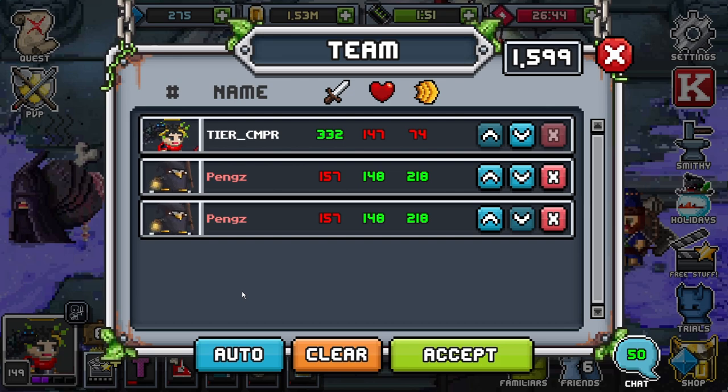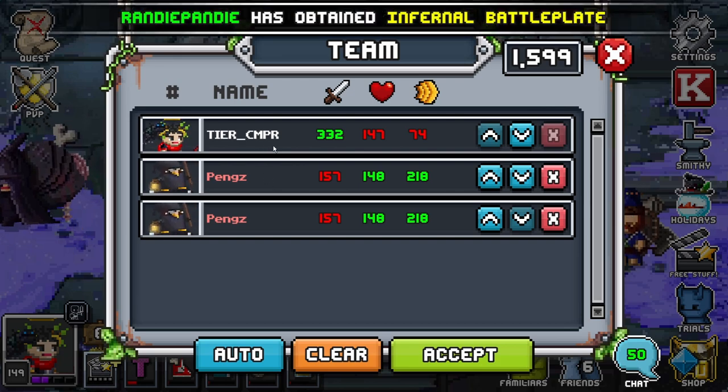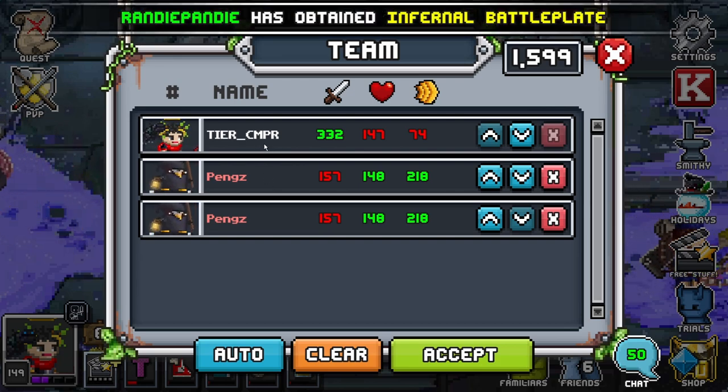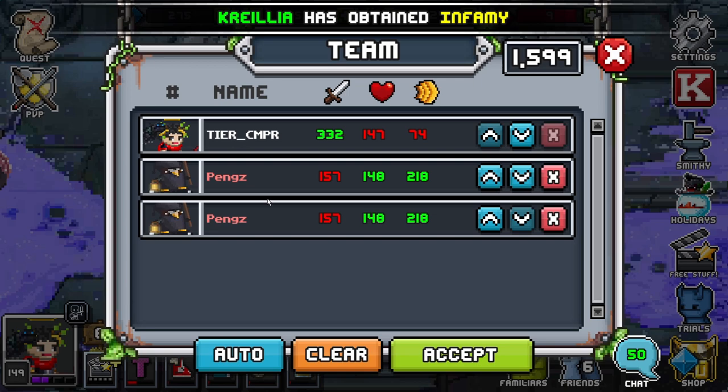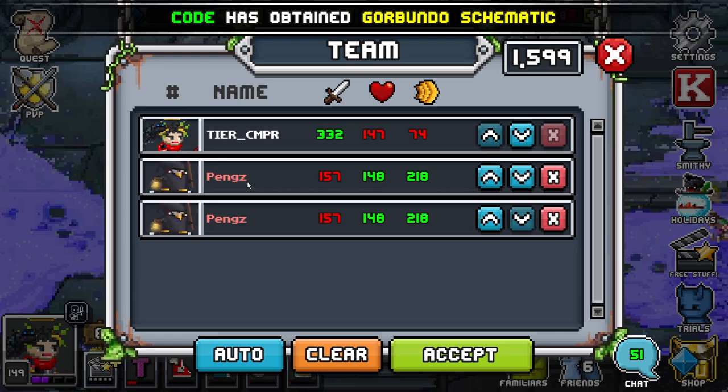For the teams, if you're going tank, I honestly prefer going tank with pangs and then pangs. Obviously, if you have Robby, double Robby. I currently do not have Robby, sadly. I'm waiting for some of the sprockets, but once I get some sprockets, I should be able to make two.